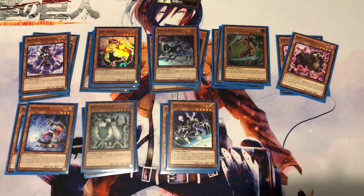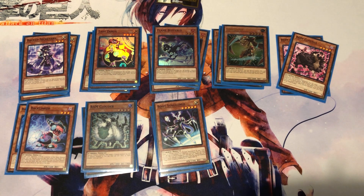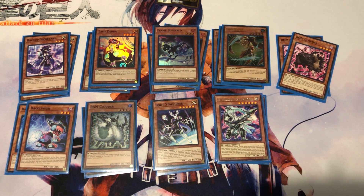Two copies of Boot Staggered — Level 5, 2300 attack. When a Cyber monster is normal summoned to your field you can special summon this from your hand. When it inflicts battle damage to your opponent you can special summon a Stag Token. It's a free special summon with a decent-sized body, gives you extra things to link summon with, and you can deal damage with it.